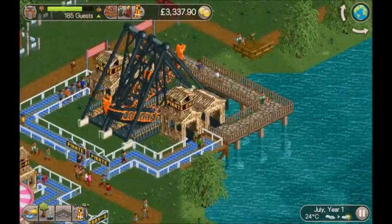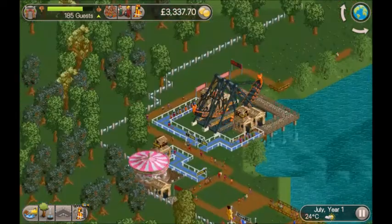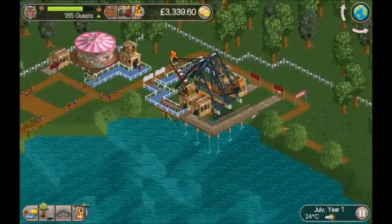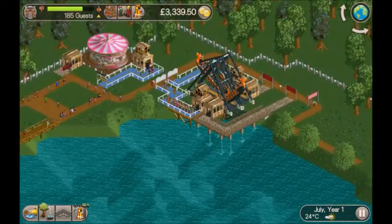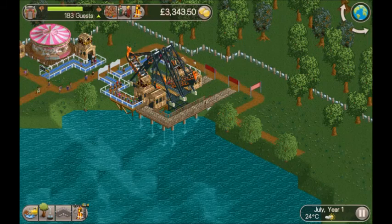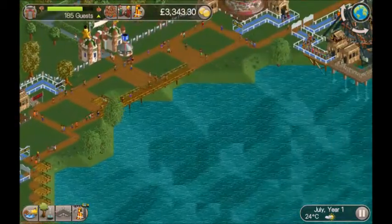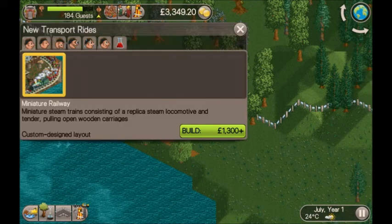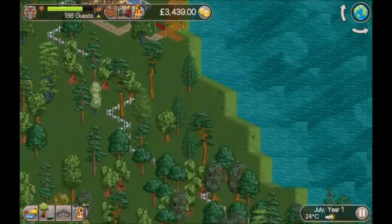I've just built two new pirate ships - they're lovely, building in pairs, and they're always so popular. Even in Disney World they've got two dumbbell rides next to each other because they're so popular, so if they can do it, I can too. We've also given the existing rides a nice new paint job, and we've just researched go-karts, so I'm going to build a nice go-kart track.